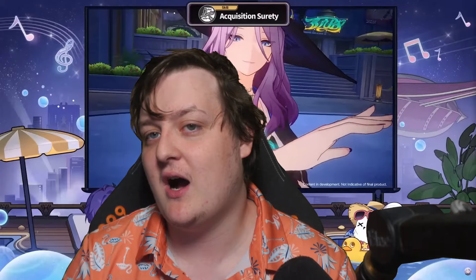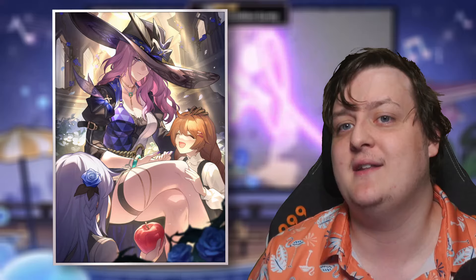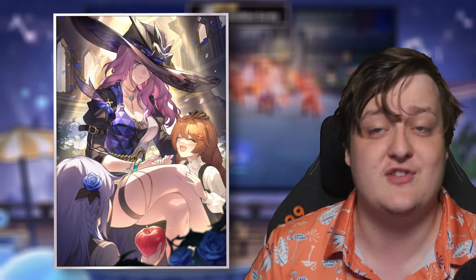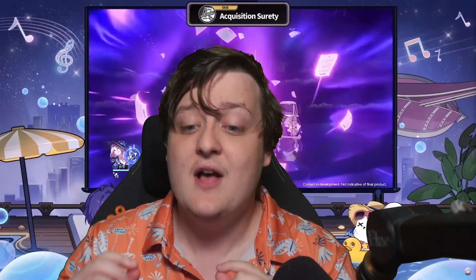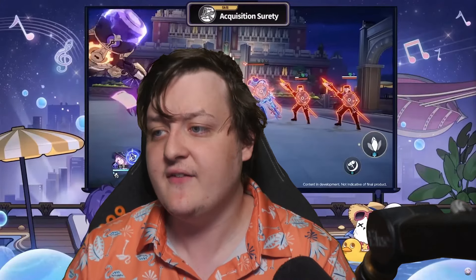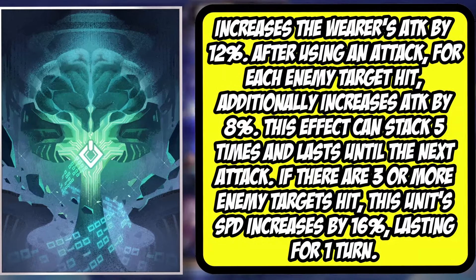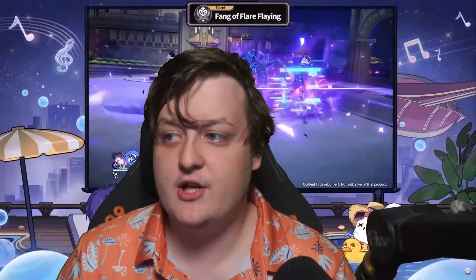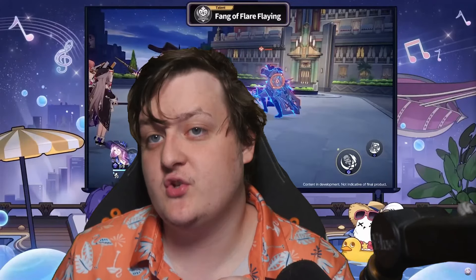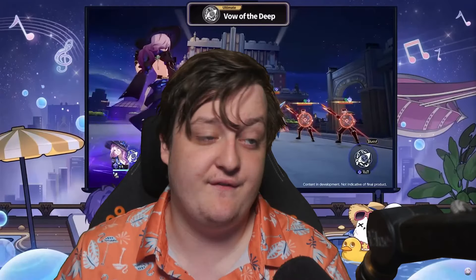Her best in slot light cone is going to be her signature light cone — it's amazing, and we'll talk more about it when we discuss E1 versus S1 once we have more information. For other options, the Irradiation class has solid free-to-play light cones. Eternal Calculus from the Herta shop is really good because it increases her attack — which is likely what her kit scales off of — and gives a substantial speed buff. The Seriousness of Breakfast is another free-to-play option, giving damage bonus and attack bonus.